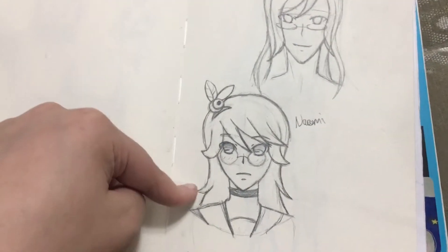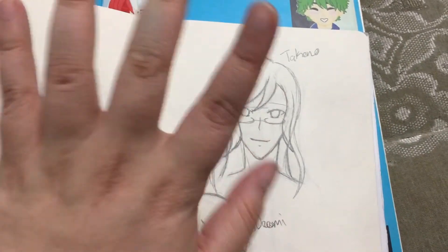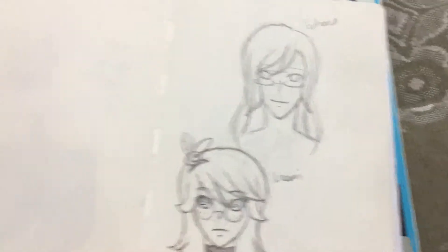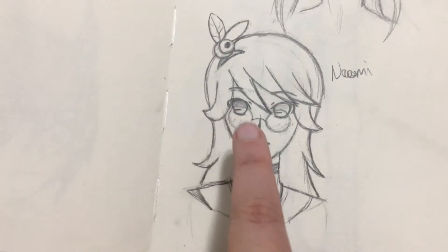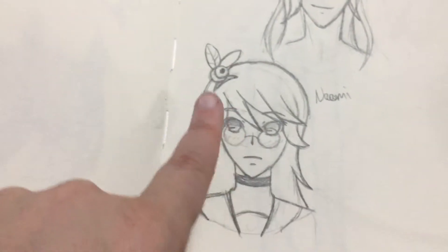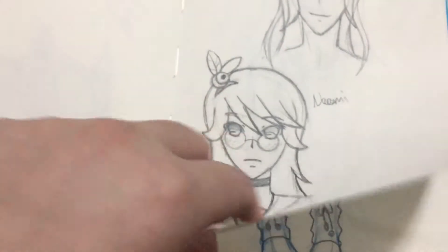Then I was drawing some of my Danganronpa characters. I hate how this turned out. I like Naomi here. This is my doll maker and my bartender, Takano and Naomi. I like how this came out but her eye is kind of funky — this eye specifically. I decided to change up her hair. She used to have her hair tied in a ponytail but I changed it to have her hair down. She still has her little eyeball pin clip thing.